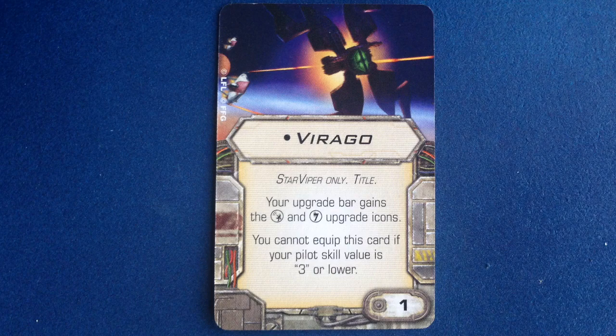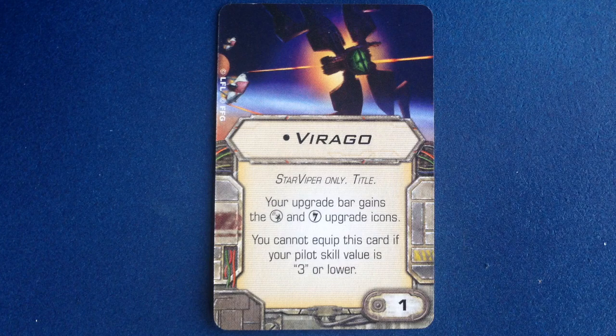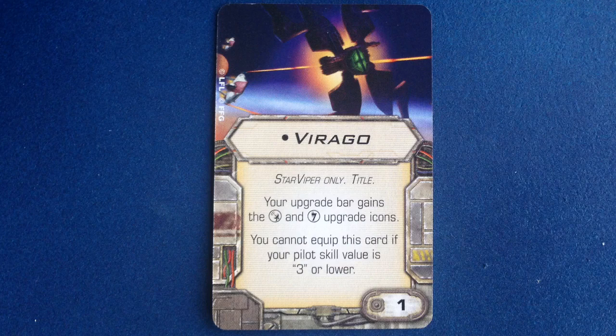Advanced Sensors in particular will work great with this ship, letting you perform actions before revealing your maneuver dial. This will let you take an action before revealing a red Segnor's Loop maneuver, or reposition with boost or barrel roll before moving. You could also take a Hot Shot Blaster for a one-shot surprise turret attack. Added build flexibility is always good in X-Wing, so this title card is very nice.